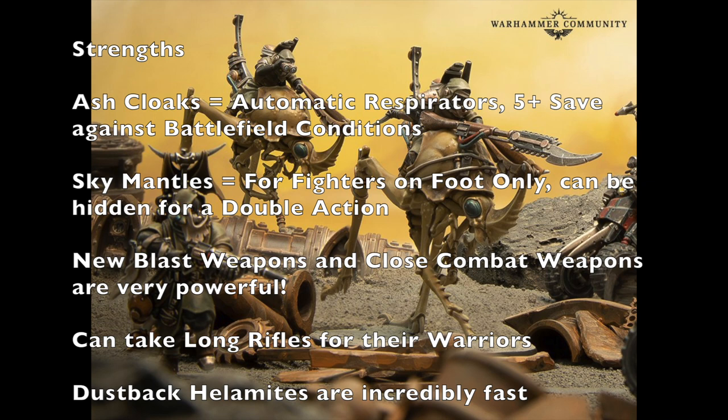They also have new Blast Weapons available for their rosters, which are quite powerful because all their Blast Weapons come with Shock Traits, making it easier to take opponents out of action. At the same time, their Close Combat Weapons are also quite helpful — such as their Chain Lances, Monohooks, Long Blades, and Stalking Knives. These are all very powerful Close Combat Weapons, which will really help you out if you engage in Close Quarters Combat with your enemy.